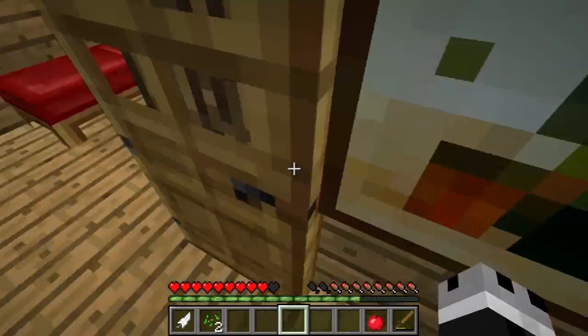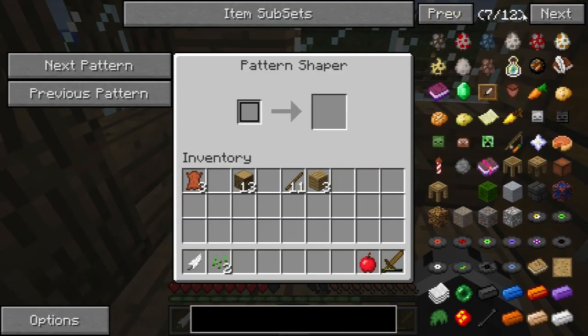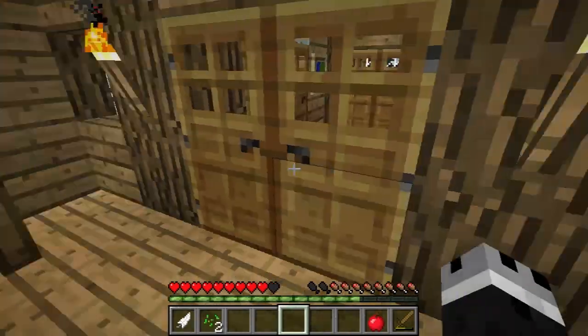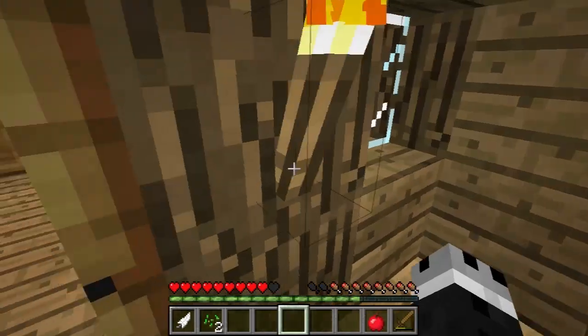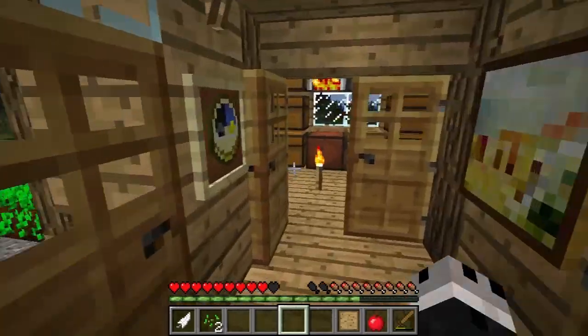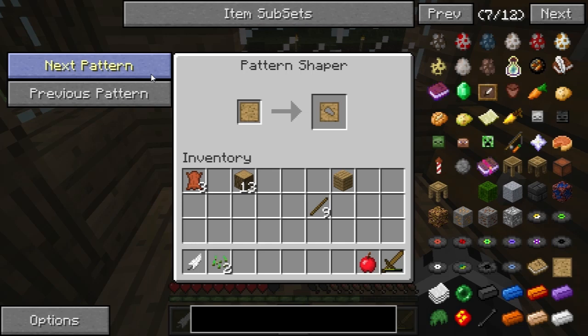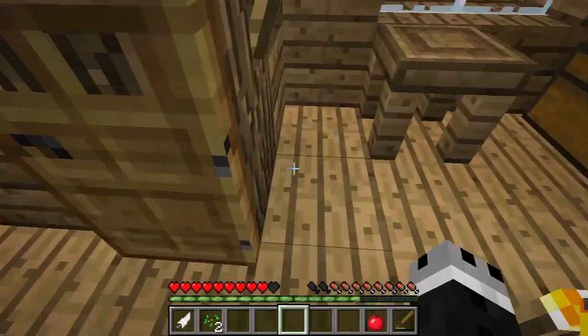So the crafting block we start with right here is the pattern shaper — I don't know why it calls itself that, because in-game it is referred to as the stencil table, but whatever. It has these little buttons to alternate through what pattern you're making. I'm going to make another one of these stencil things. So you can put a blank pattern in here and you can see there's a bunch of different patterns you can get — there are eleven of them, which means we need to make ten more of these.